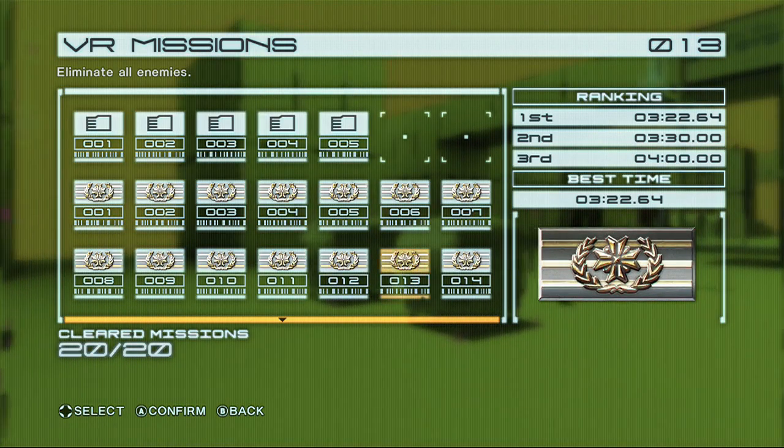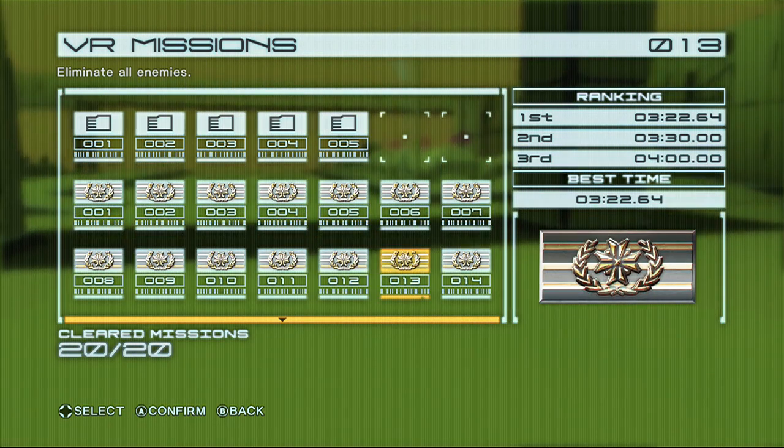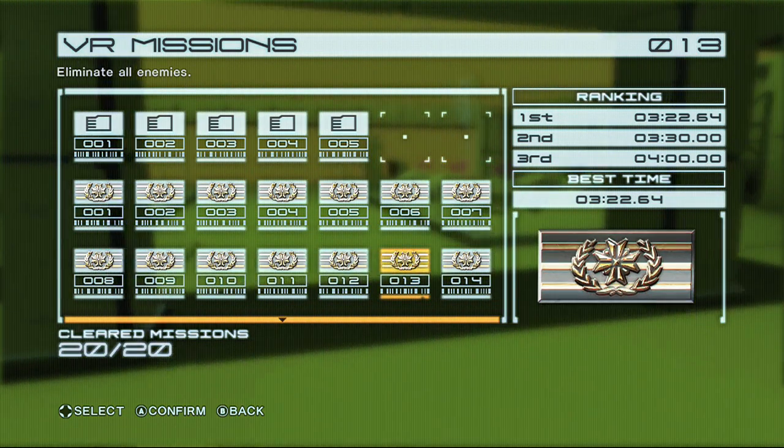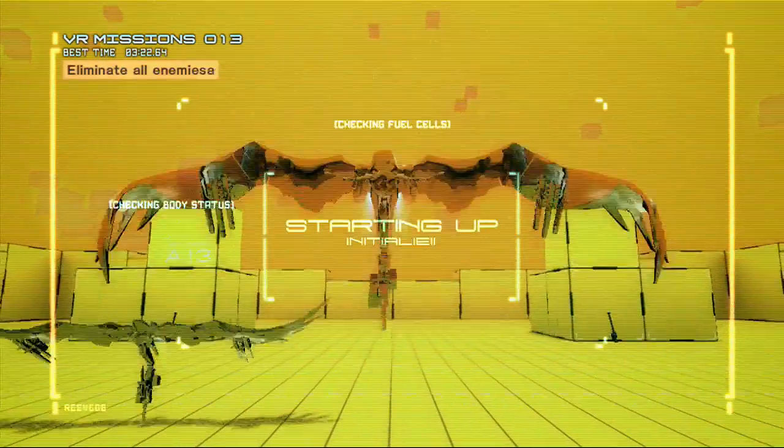This is VR Mission 13. In this mission you just need to eliminate all of the enemies, and all of the enemies in this mission are flying enemies. The first wave is a large wave of sliders, and the second wave is several more sliders along with a couple helicopters.